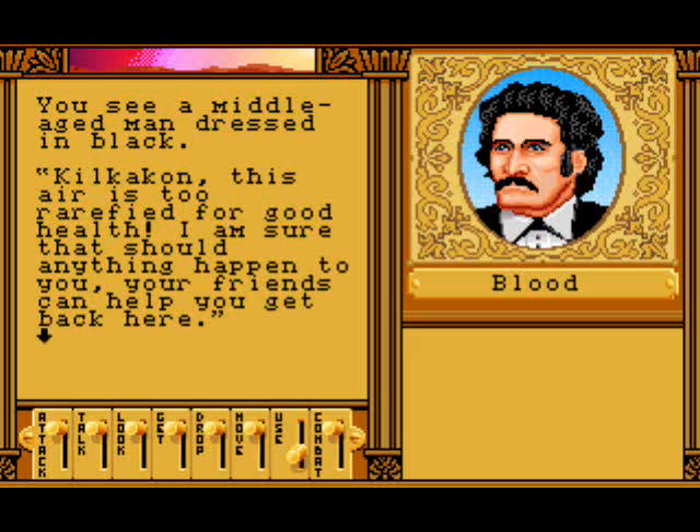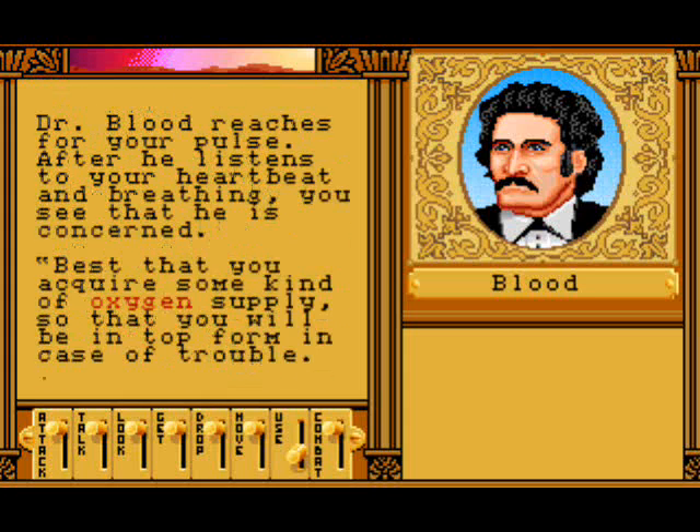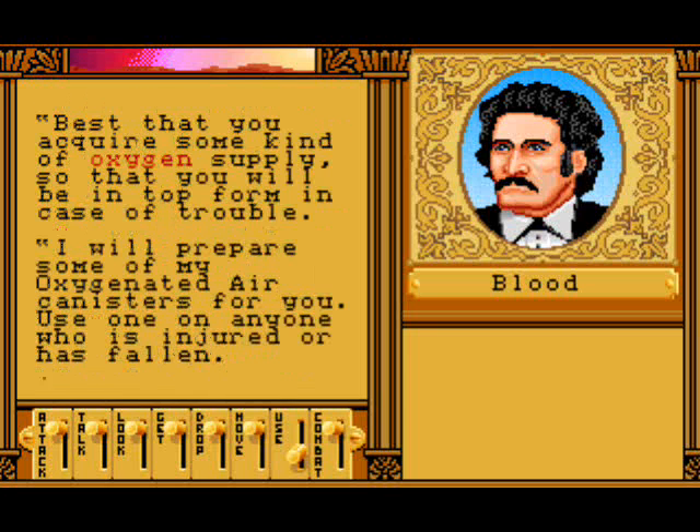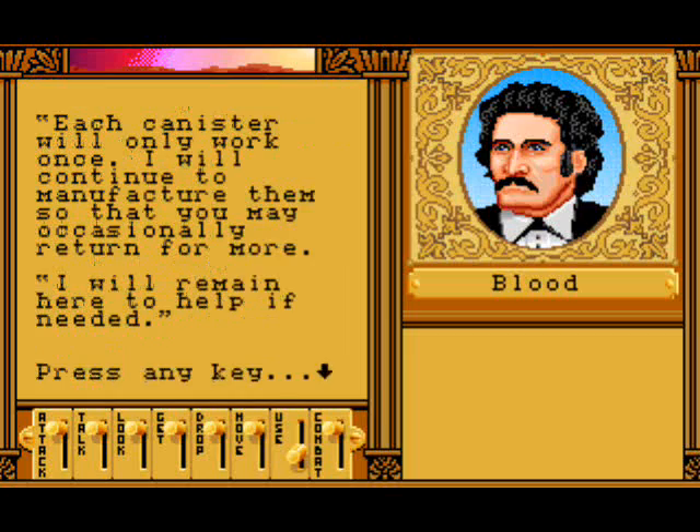Then Dr. Blood comes up. 'This air is too rarefied for good health. I am sure that should anything happen to you, your friends can help you get back here.' Dr. Blood reaches for your pulse. After he listens to your heart beating and breathing, you see that he is concerned - that you require some kind of oxygen supply. 'I will prepare some of my oxygenated air canisters for you. Use one on anyone who is injured or has fallen. Each canister will only work once. I will continue to manufacture them so you should occasionally return for more.'